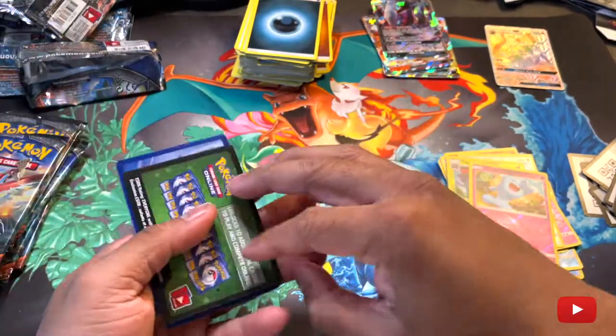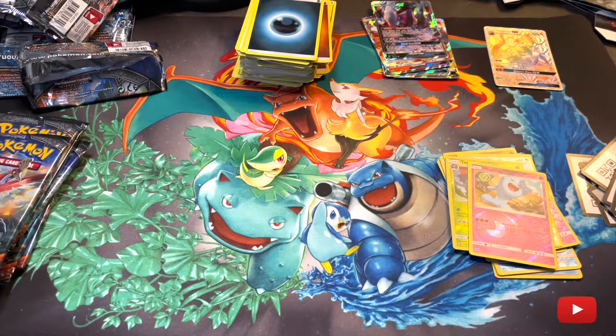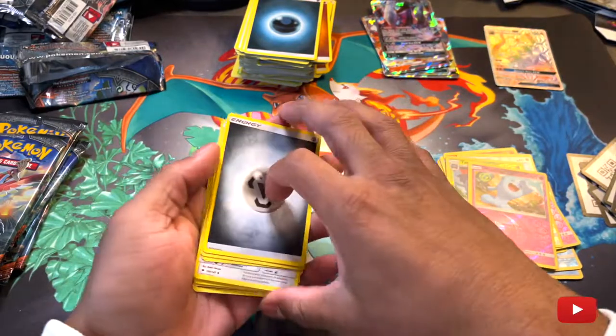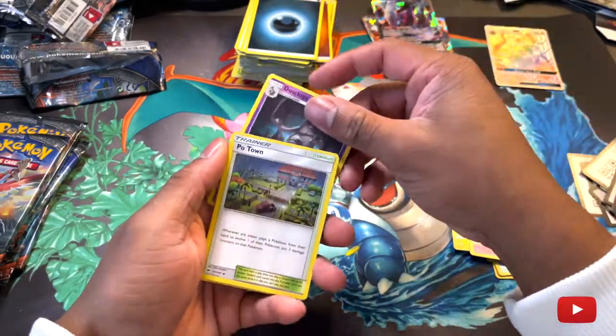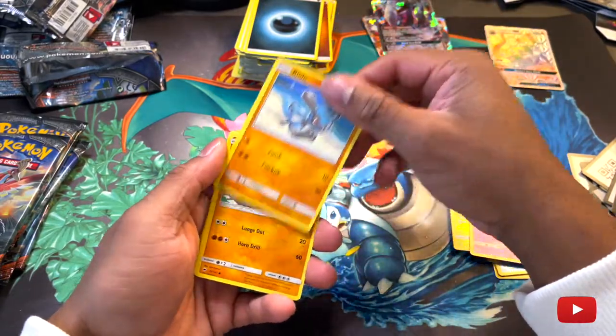And only one came with a Rainbow Rare. So I'm trying to figure out what the heck is going on. Steel Energy, Dusclops, Po Town.